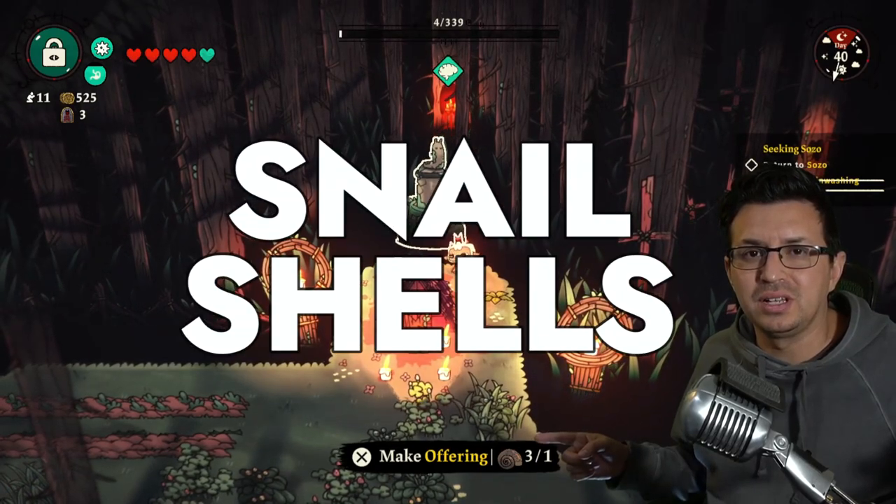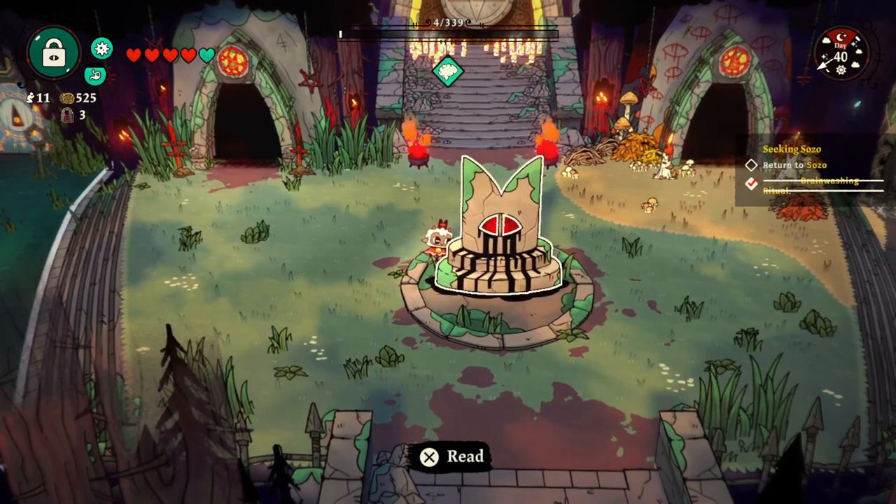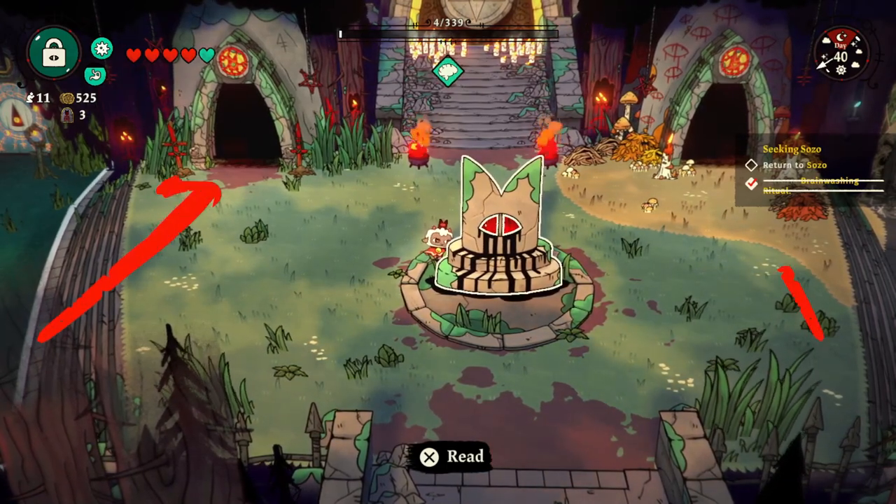Looking to find these pesky snail shells in Cult of the Lamb? Let me quickly show you how to get them. First things first, to my knowledge they can only be found in the first two areas of the game — so here and here.